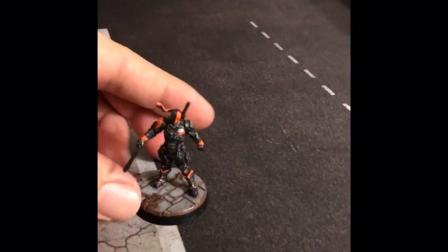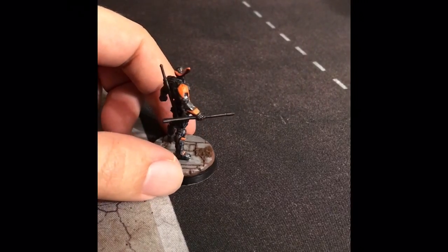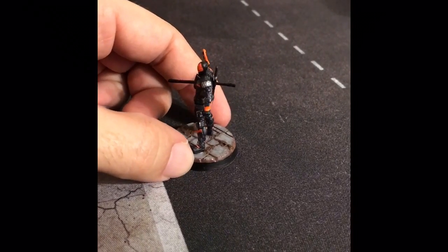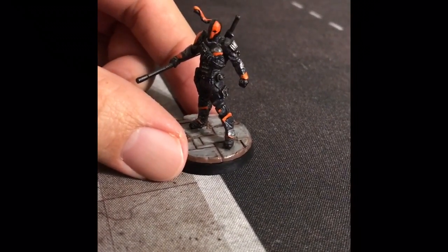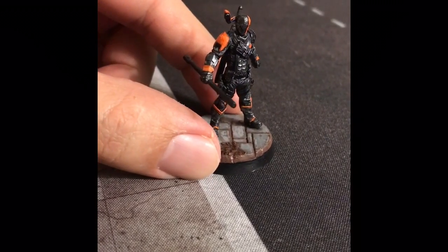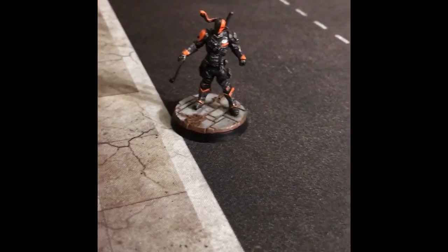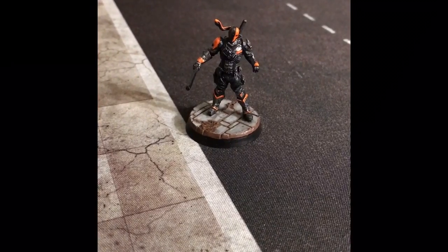This is my paint job for Deathstroke. I tried to follow the New 52 paint scheme as closely as I could, and I think it came out really really well. I like the way his metals and oranges came out. Seeing a miniature like this on the table when he's running after bad guys or police officers is just like living a comic book — it's so much fun. And that's my tactical take on the Terminator, Deathstroke. Remember: cause bad guys.